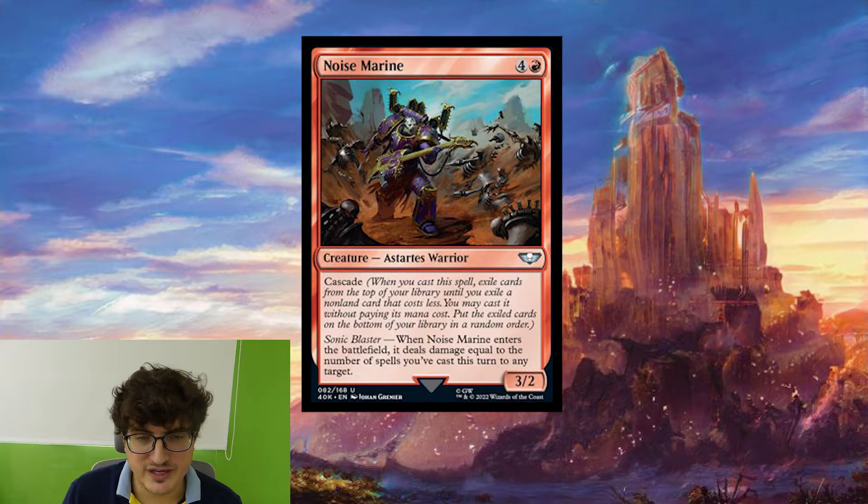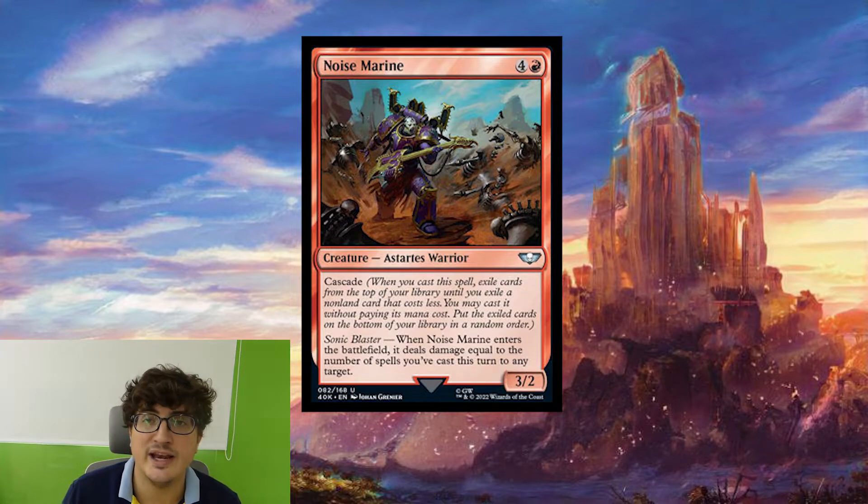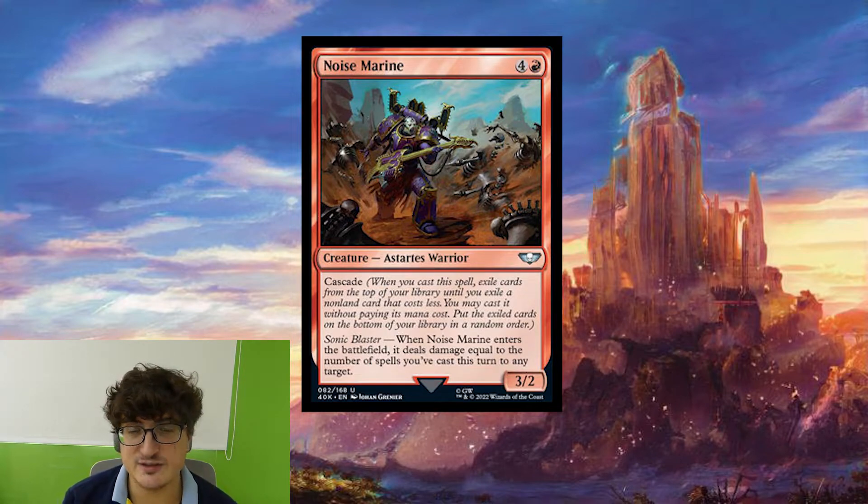Next up we have Noise Marine. For four colorless and one red, it's a creature — a Chaos Warrior, a 3-2 — and it has Cascade and Sonic Blaster. When Noise Marine enters the battlefield, it deals damage equal to the number of spells you've cast this turn to any target. This obviously wants to go in a Cascade deck. You're almost always guaranteed to get something cheaper out of it, so basically you're going to be sniping something for two when this comes in and getting another card. In dedicated Cascade decks it could be pretty good, since Cascading into this as part of a bigger chain can deal so much damage and function as a real removal spell.